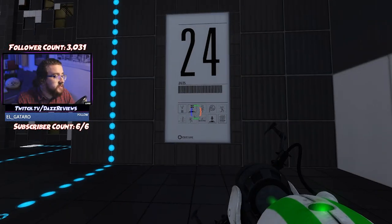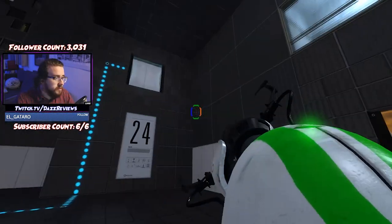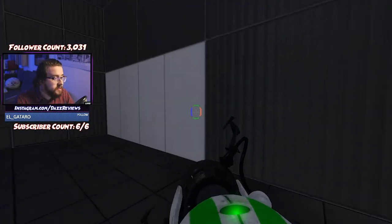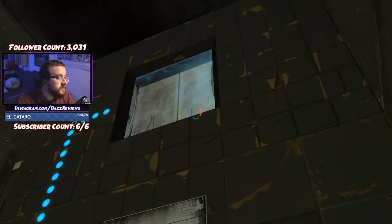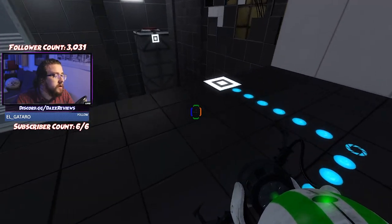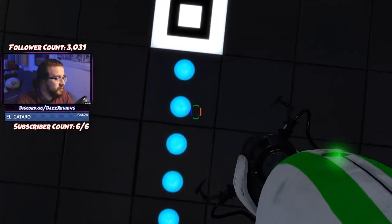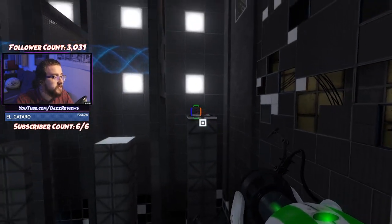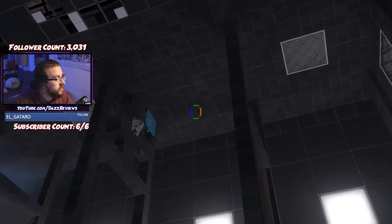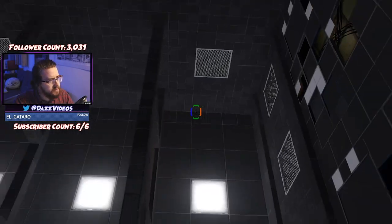Button — step on button. Excursion funnels. What do we need to do? Get an excursion funnel there. But there's a thing on it — is there a thing in the past? Also yes. You disable it by... Interesting. You do that by also getting another cube on an excursion funnel there. That's gonna kick things away maybe, if you get too close? I don't know.